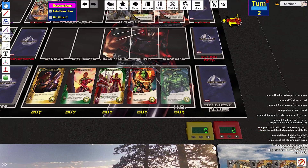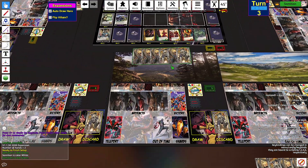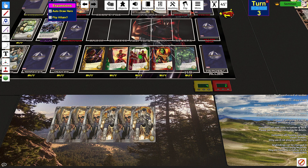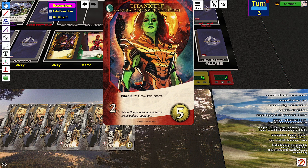What if draw two? That's pretty good. I don't have a way to set it up though. Twist one does nothing. That is not a strength card. This wasn't a strength card either. If I can't get the What If trigger, it's just a two attack card — it's not very good.